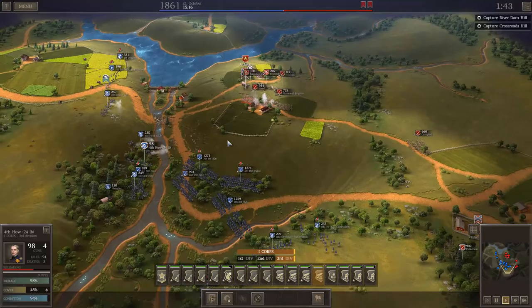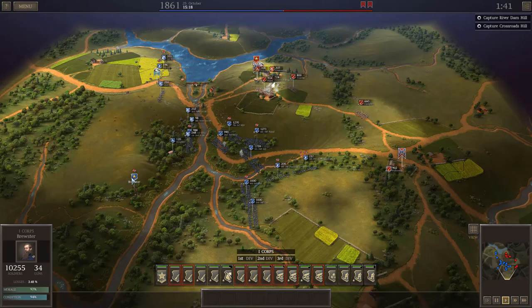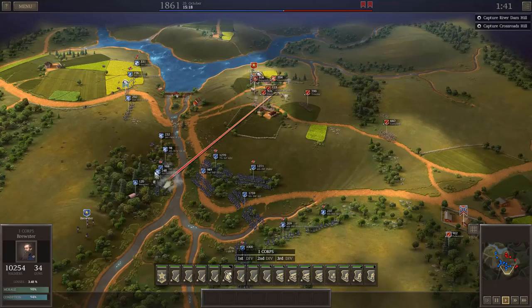That rule doesn't carry over to artillery or cavalry. In both cases the units are small enough in raw manpower that I have no issue buying veteran replacements for them. If I use cavalry - note to self - not stupidly, their casualties should be light. Artillery generally has very light casualties.